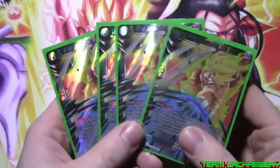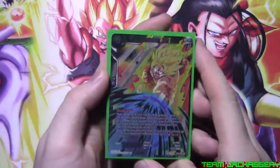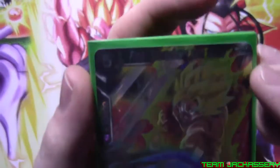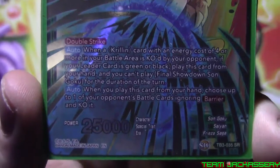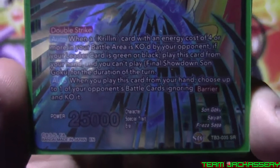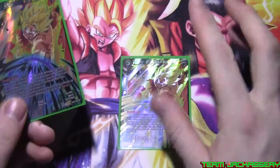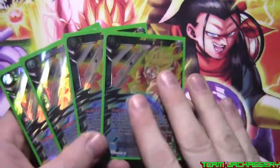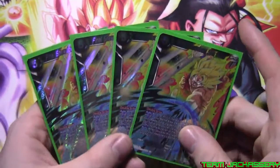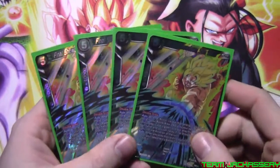Next, we didn't pull any ultra rare for these, but we got four copies of Final Showdown Son Goku — this is when Frieza's blasting at Goku and Goku's just blasting back. He is a five cost, 10,000 combo plus one to play as combo, 25,000 power, double strike. When a Krillin with an energy cost of four or more in your battle area is knocked out by your opponent, if your leader card is green or black, play this card from your hand. When you play this card from your hand, choose up to one of your opponent's battle cards ignoring barrier and knock it out. Unfortunately you can only play one once per turn. Your Krillin has to be knocked out by your opponent's battle skills, not one of yours. And he's got double strike.